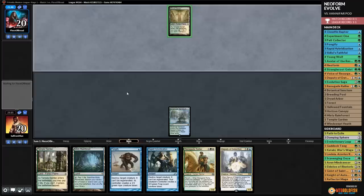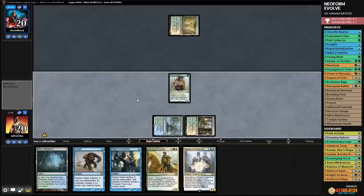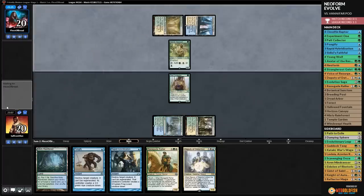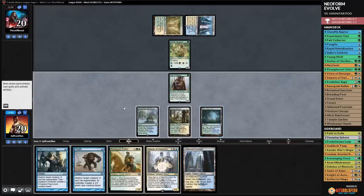Opponent plays Tireless Tracker and Sacred Foundry tapped. We crack our fetch and play Strangleroot Geist with Deputy of Detention to get rid of Tireless Tracker. We attack with everything - opponent down to 11. Opponent plays Stomping Ground tapped and Vannifar. We crack Horizon Canopy, then Pongify Strangleroot Geist to grow Pelt Collector, get back Strangleroot, and Pongify Vannifar.